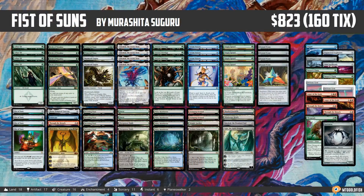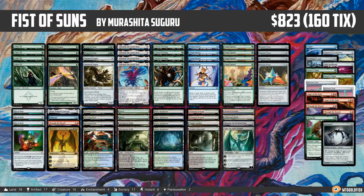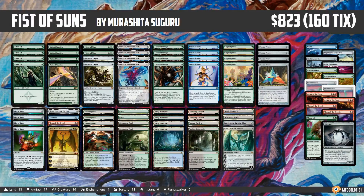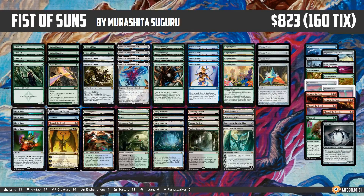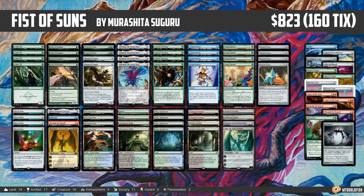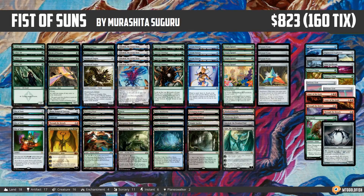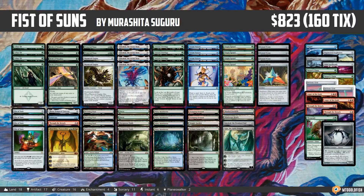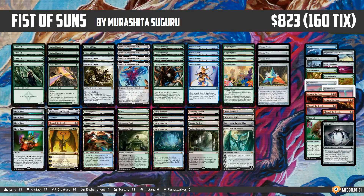Hello everyone, it's Seth, probably better known as Saffron Olive, and it's time for another Instant Deck Tech. It's Modern Monday here in Instant Deck Tech land, and we have a sweet one to look at today. This is Fist of Suns, looking to slam some really big things into play in some pretty unique ways for the Modern format. This one comes to us from Murisita Suguru, who took it to an undefeated finish in a small Japanese tournament — congrats to Suguru on a really unique deck.